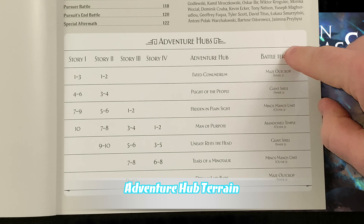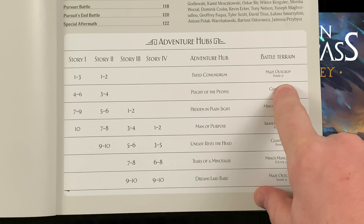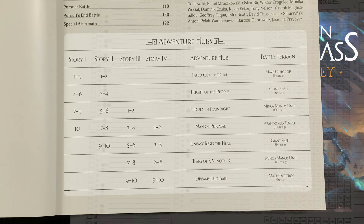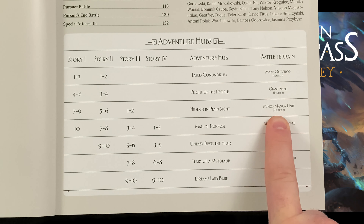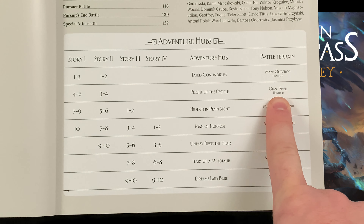You may have noticed that the Adventure Hub has this battle terrain here. When you resolve a particular adventure — for instance Faded Conundrum — you need to add that battle terrain to the next timeline battle. You should also note the placement instructions, in this case 'enter 3 for the maze outcrop.' Place this information in the appropriate spot on your timeline, which will be the next timeline battle. This terrain will only affect a timeline battle, not a battle triggered in any other way. If an adventure terrain is already noted for that day, ignore this instruction entirely. During the battle setup of a timeline battle with an adventure terrain, place the corresponding terrain tiles on the battle board after you place all battle-specific terrain tiles. This terrain cannot overlap with Titans, the Primordial, or other terrain tiles. 'Outer 3' means you need to place the tile only within three spaces of any board edge. 'Inner 3' means you need to place the tile on any space that is not within three spaces of the board edge.